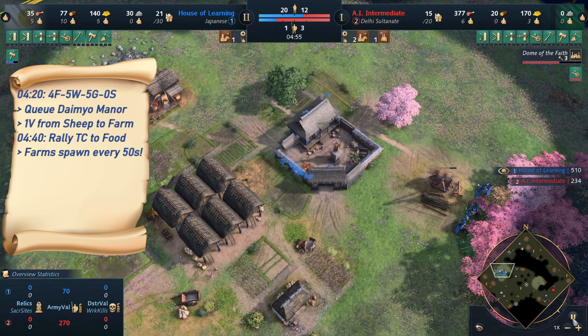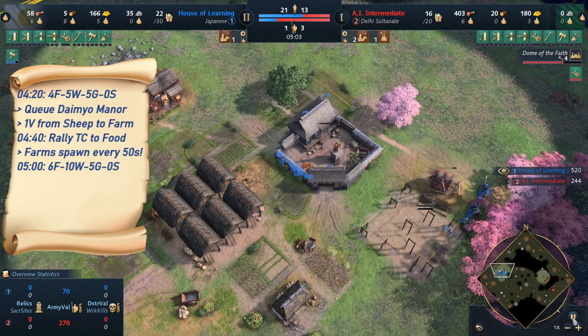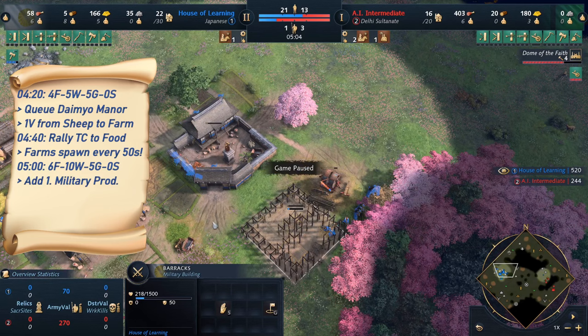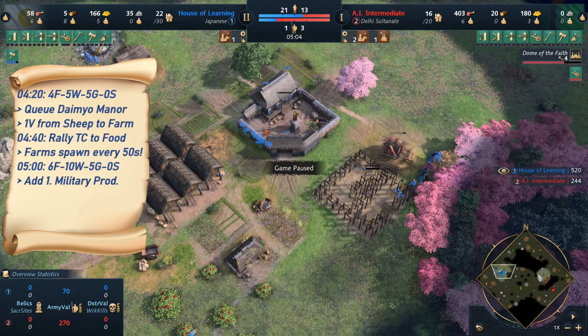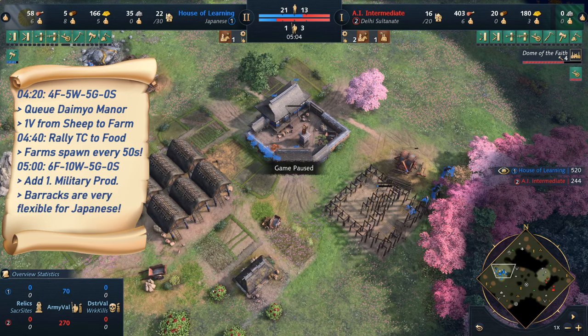At around 5 minutes, the villager split should be 6 on wood, 10 on food, and 5 on gold — nobody on stone. I'm also at 5 minutes adding a barracks, depending on what you scout from your opponent. In this case I'm playing as if against a knight rush or a Delhi player trying to rush me with Ghazi Raiders, so I'm making a few spearmen. But you really have all the options here: because you have 5 on gold you can also immediately start going for Onna-Bugeisha or Samurai. And because you have a lot on wood right now you can even go into archers, which I will be doing in this example — just to play them a little more like English — but you have all flexibility, which is a core idea here.